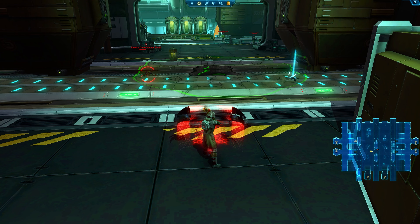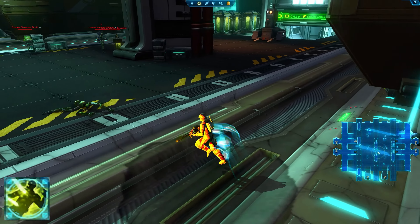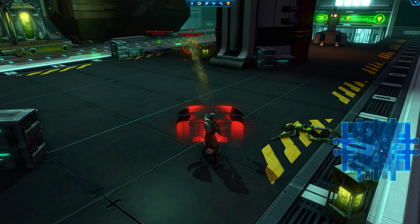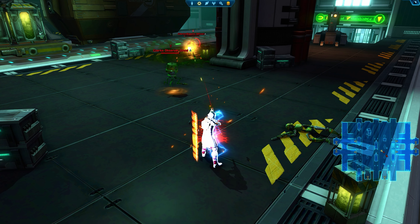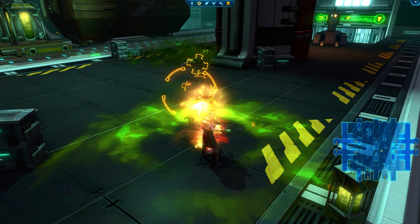Make sure you use Weakening Blast and Viral Targeting before Corrosive Grenade so that you can spread the Weakening Blast debuff and get the duration increase on Integrated Toxins from Corrosive Technologies. Once you're done with the opener in solo content, you'll continue to Cull each enemy one by one until the whole group is gone.